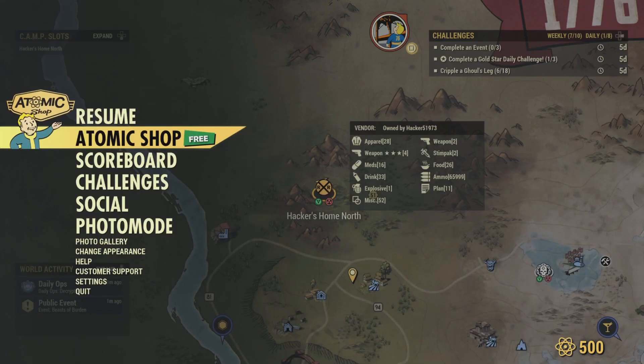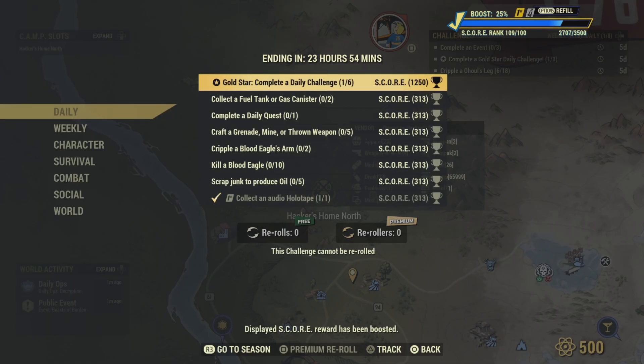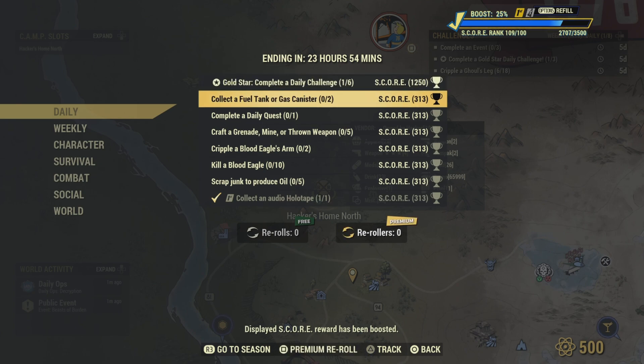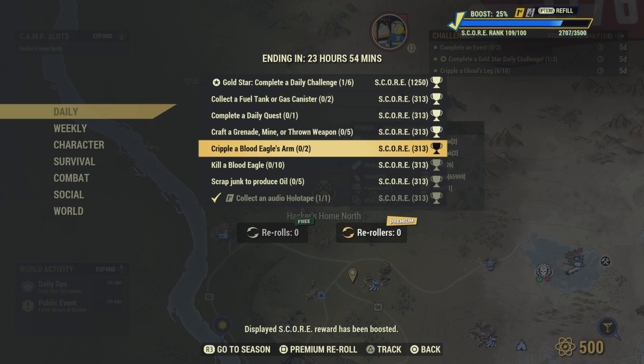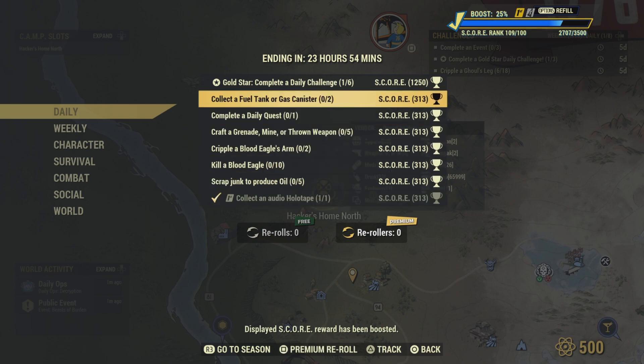Let's check out the challenges. We got: complete a daily challenge — do six of them and you get the gold star. Also need to collect an audio holotape. Since I'm a Fallout First member I didn't collect anything, I just logged into the game. Also we gotta collect fuel tanks or canisters — get two of them.